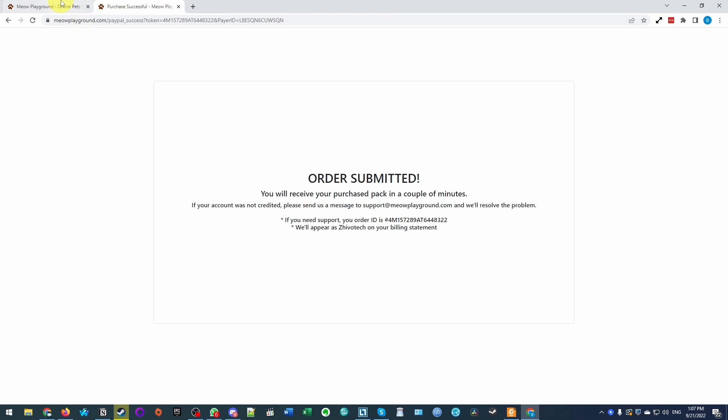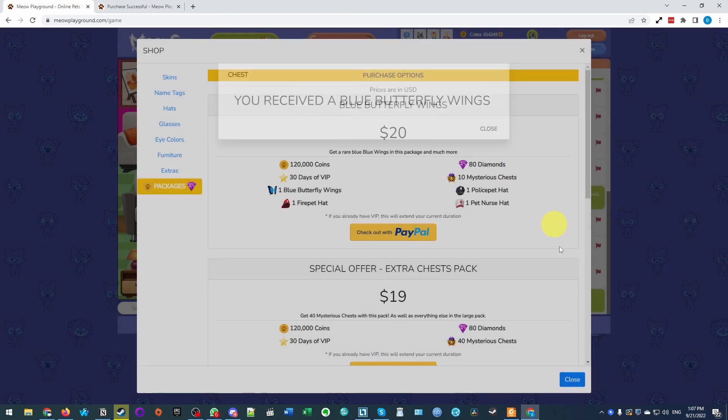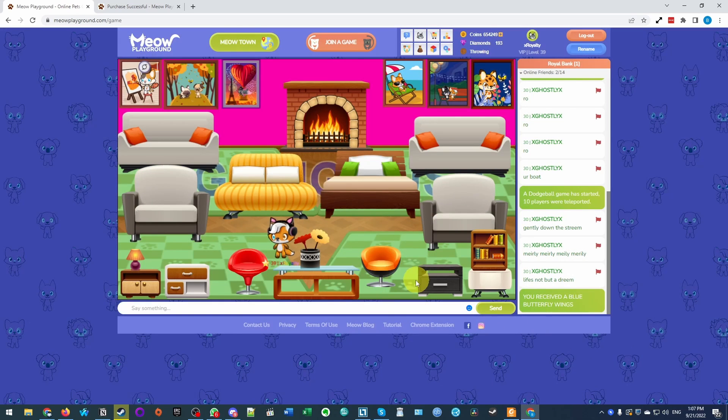So now that the order is submitted, we're going to go back to our main tab and it says here we have received blue butterfly wings. This is the package that's now complete. So now you can see we are VIP level 39 and we have received blue butterfly wings. That is how you purchase a package on Meow Playground.